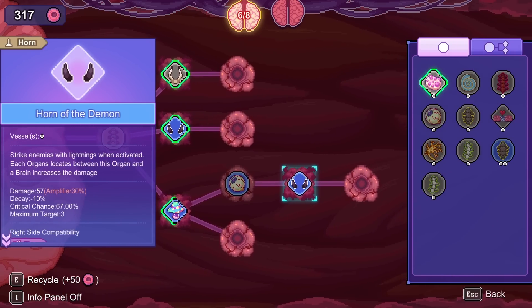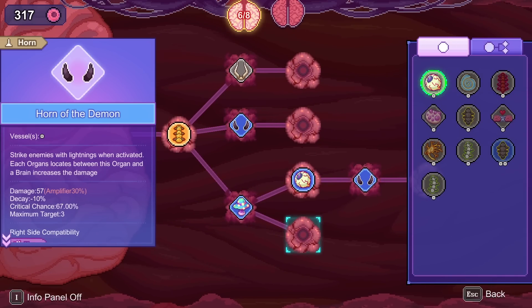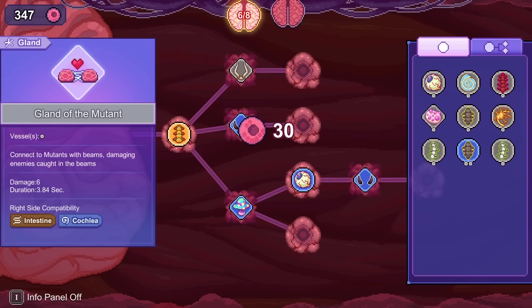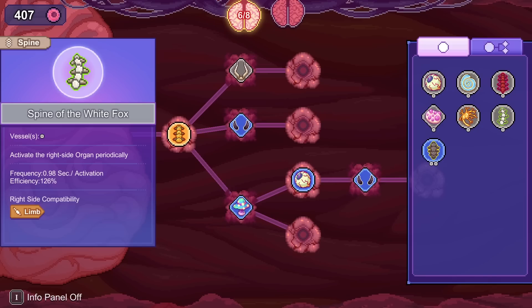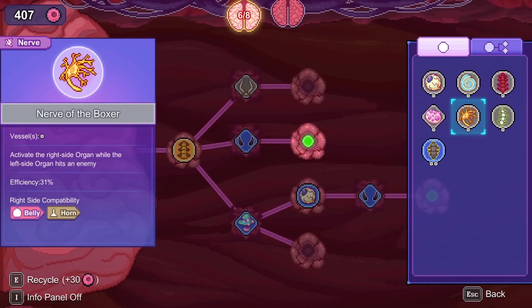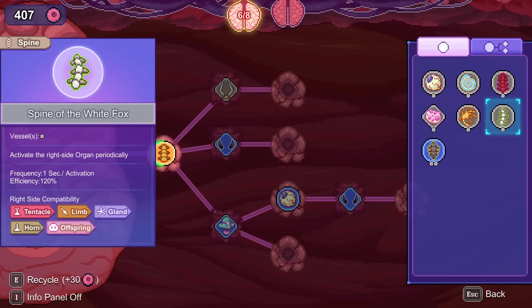And then an angry horn there — that's as good as we're going to do. We have another eye but again there's nothing to put into it. I have an offspring and a gland but we're not doing anything with that. I'll get rid of the Spine of the Mammoth since this one's just better. Get rid of this Spine of the White Fox too, that one's awful. The nerve could be good at a certain point, but we just need more attacks to go with it.